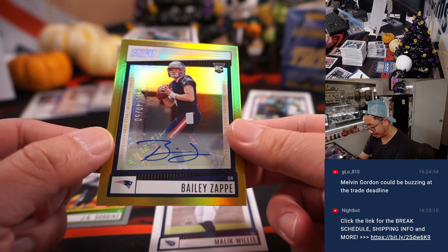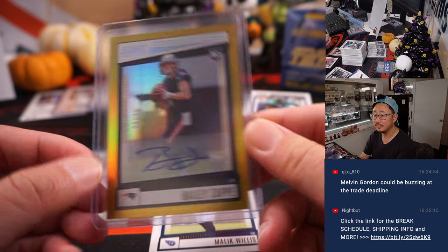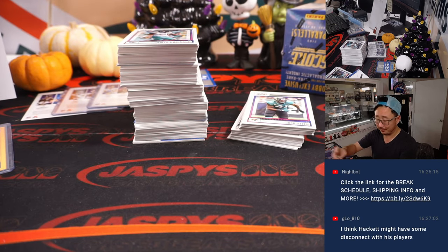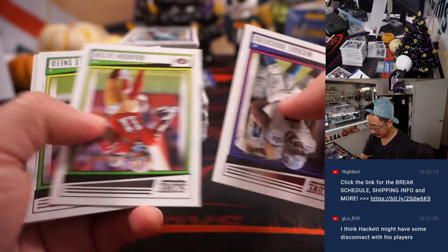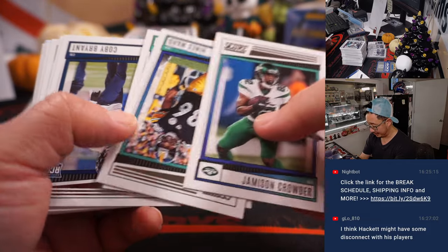And a Bailey Zappi autograph — it's a nice time to get this, 40 out of 50. Good timing. 2022 Score Football, Chris Maxwell in the AFC East. Last couple of weeks or so, his value has jumped considerably. And with Mac Jones' high ankle strain, he might be getting a lot more starts. As long as he's playing well, there's really no rush to rush Mac Jones back into action.